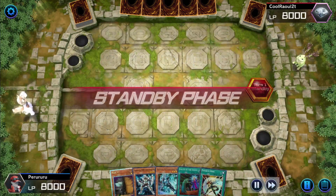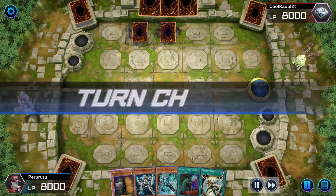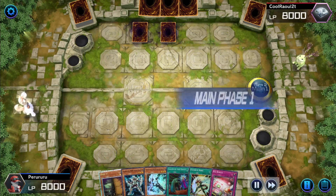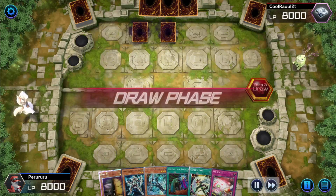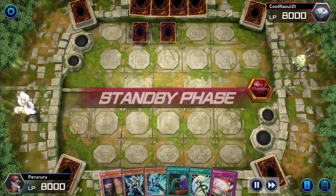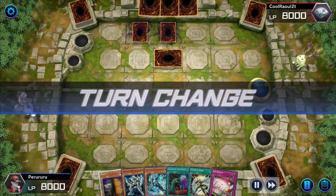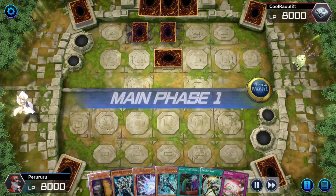Alright, so we're on to match number two. And Peru is going to be going second. Now he does have the Maxx C in his hand just in case they go crazy with the Special Summoning. But it doesn't look like they do. He actually draws into a Red Reboot and is going to go ahead and end his turn. Now the reason he ends his turn is I guess he was trying to play around some Kaijus. But at this point it is his turn. His opponent just plays one card face down.